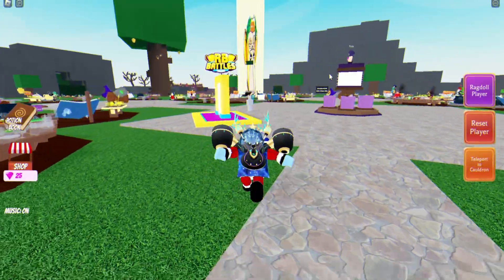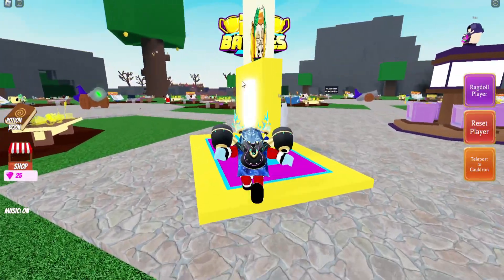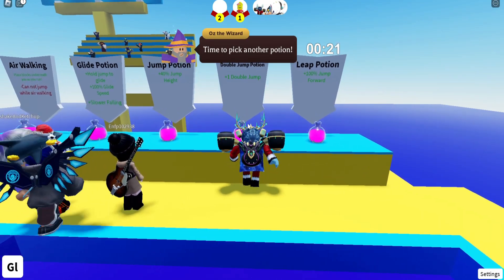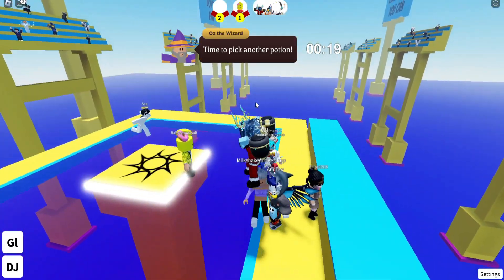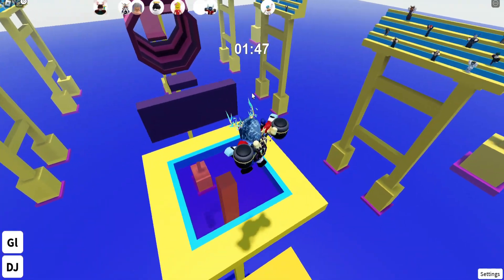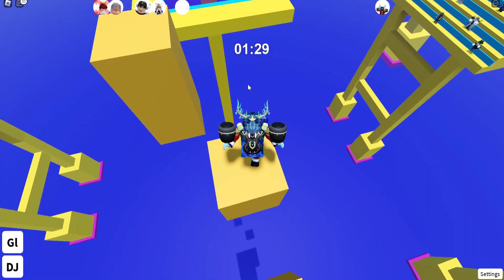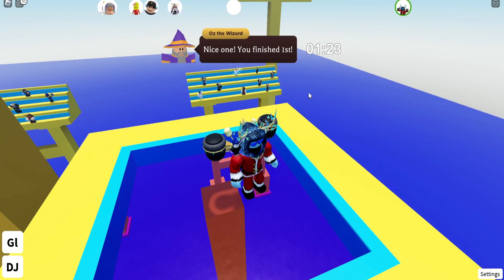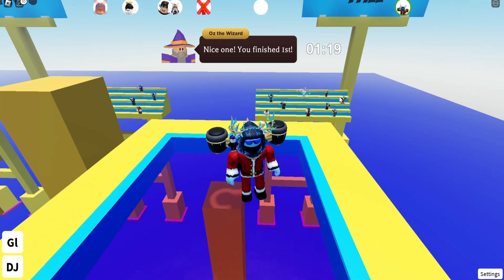To get the badge in Wacky Wizards, go through the RB Battles Portal on spawn. You'll be teleported to an obby course racing other players. Select the potion which you believe is most useful to you and then reach the end of the obby course once the game starts. You have to be first, second, or third to get the badge. If this is too hard for you, keep selecting the best potions each round and soon enough you'll reach the end in seconds.